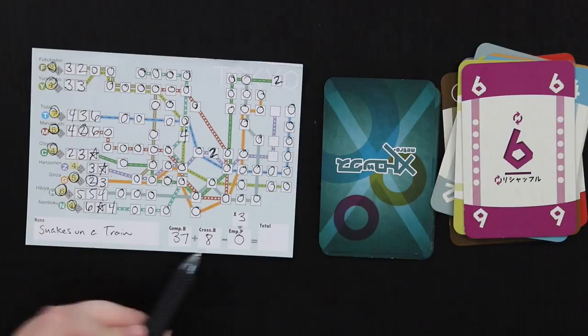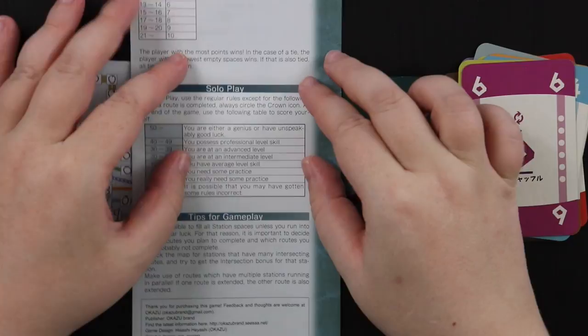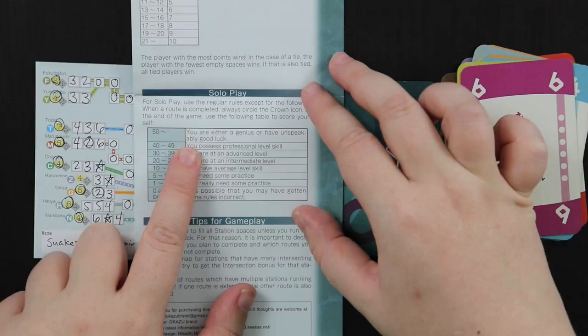So my total points are 37 plus 8, which is 45. In the rules that has a meaning — a score of 40 to 49 means you possess professional skill level. If I can ever break 50 it means I'm either a genius or have unspeakably good luck, but honestly I'll consider a 45 unspeakably good luck at this game.